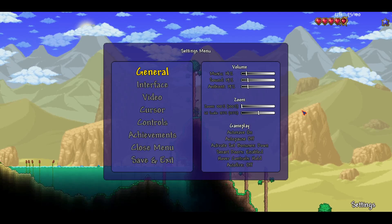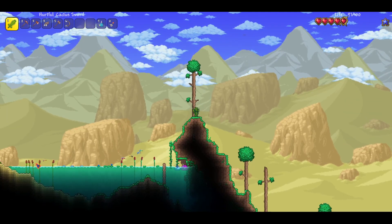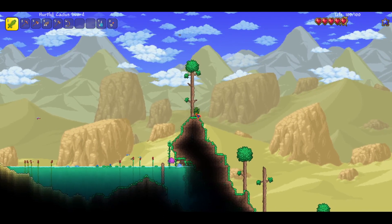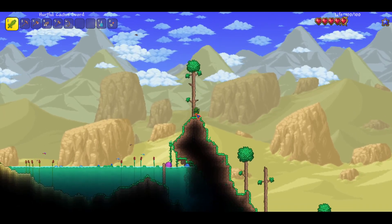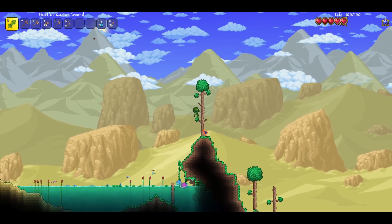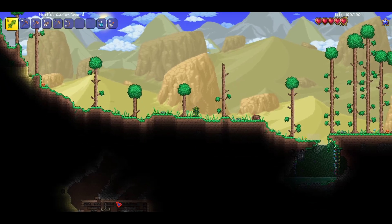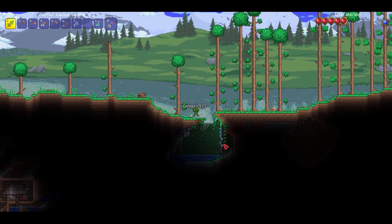Welcome to episode 4 of Terraria! Last episode we explored the desert, found a desert temple, and got some vanity items. We also got our first pair of armor — cactus armor. I've done some things off camera, decorating the house and adding a second NPC house. This episode I'll be exploring more of the right side, and I just spotted a gold chest over there!